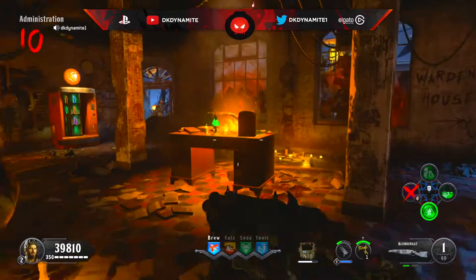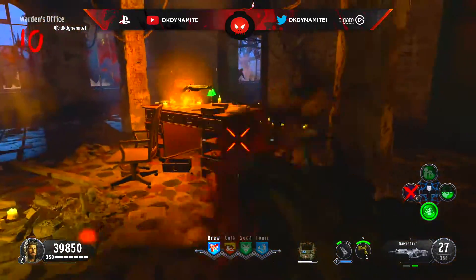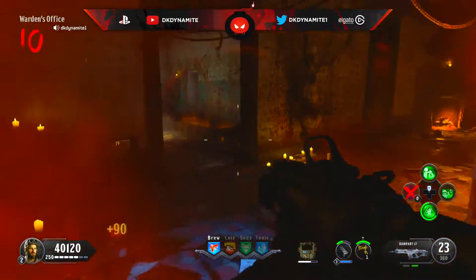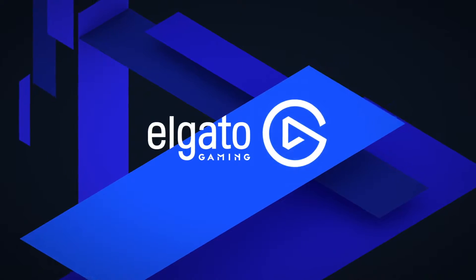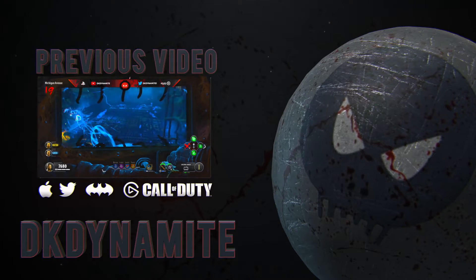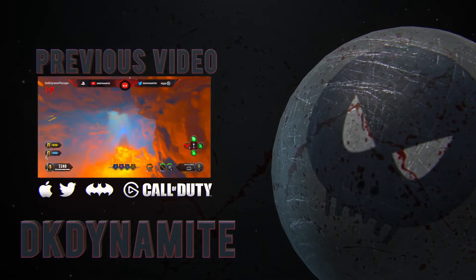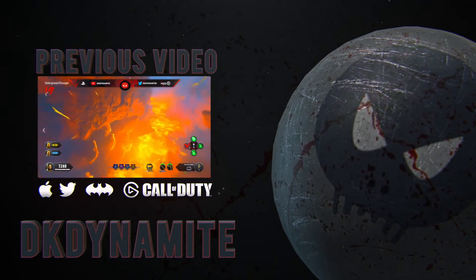Once you've hit all five, the Blundergat will be laying on the table in the Warden's office, as it was back in Mob of the Dead. Hope you find this helpful and enjoy. See you next time.